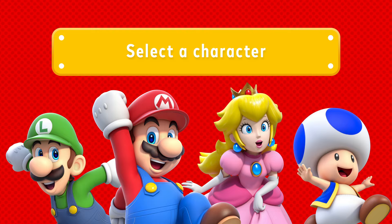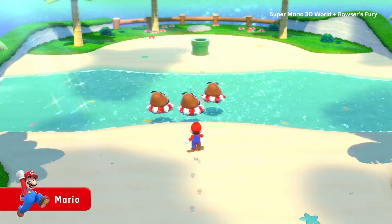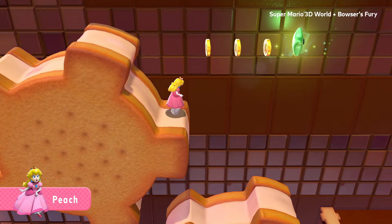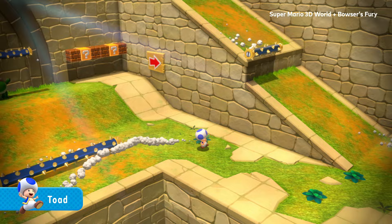These familiar faces are quite the characters. Take your pick: the all-rounder that's all-around great at, well, most any course — Mario. And his bro, hitter of high jumps, Luigi. Her hovering highness, Peach. And even the dashing Toad. Like, whoa, that dash.